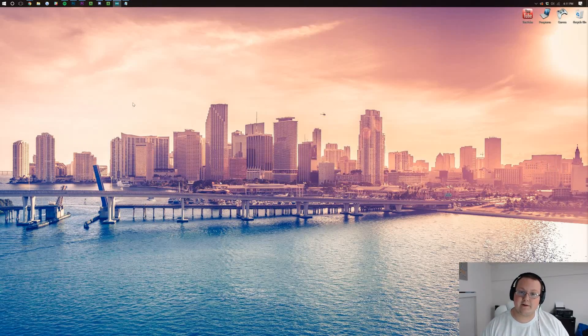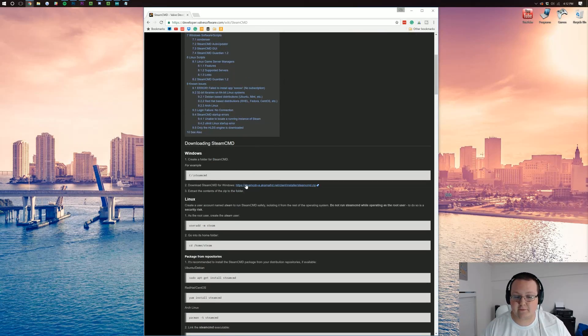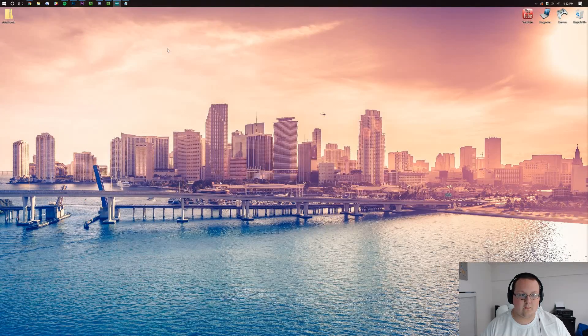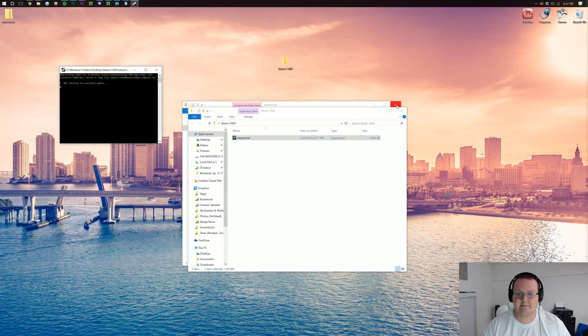Let's go ahead and start one on our own computer if you want to do that. To do that, we need to go to the second link down below, which will take us to Steam CMD. Scroll down until you see Download Steam CMD for Windows and click that — it will download as a zip file. Once you've got it, open up that zip file and create a new folder on your desktop. You can title it whatever you want, like Steam CMD. Hit Enter, save the file, then drag CMD into it. Open up your newly created folder and just double-click on Steam CMD.